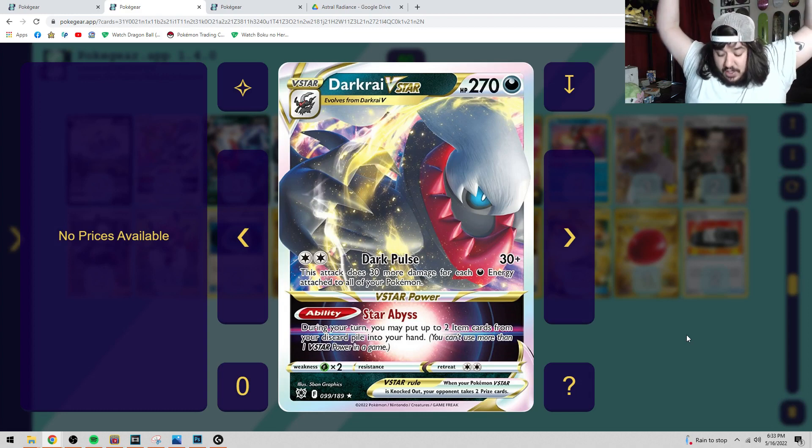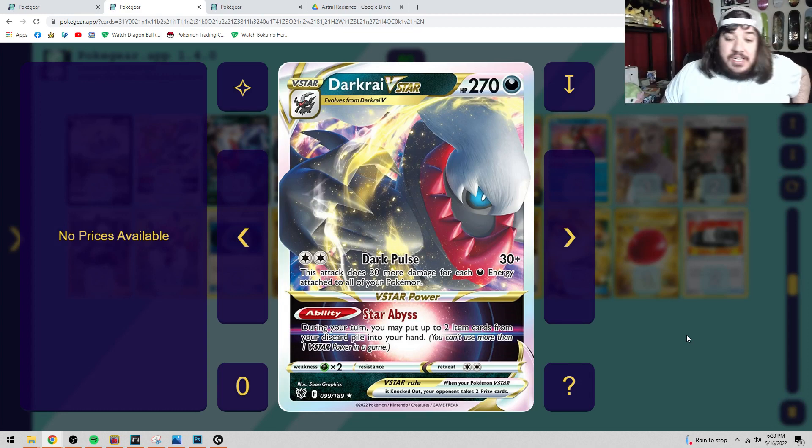You're going to do a million damage because you have 18 dark energies in the field and you'll do like a thousand damage in one shot. Dark Rai V Star also has Star Bis — during the turn you may put two cards from the discard pile into your hand. That is a very very good ability, especially with this deck, since there are cards you want to get back. It's like Junk Hunt but as an ability — you can only use it once a game, but it's a Junk Hunt from Dark Explorers.